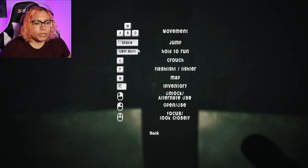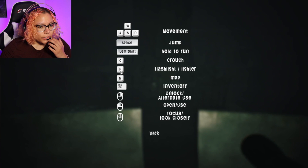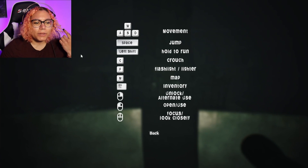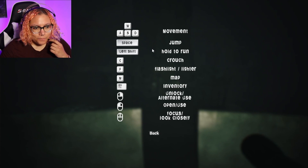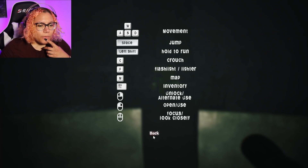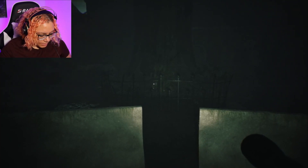We can jump and we can run - I love this because I always want to know if we can run in games. We can also have a lighter, M for map, C for crouch. I just learned today when I was playing Outlast Trials that C is crouch - that makes sense because the letter C. Unlock, open - okay, this seems pretty simple, pretty easy going.